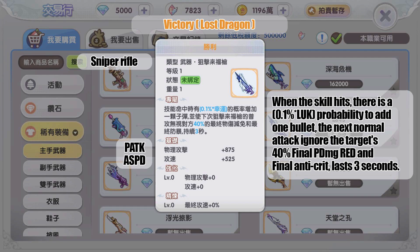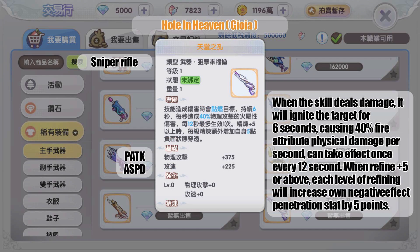The gold weapon from MVP Lost Dragon: when a skill hits, there is a probability scaling with luck to add one bullet. The next normal attack ignores the target's 40 percent final physical damage reduction and final anti-crit, lasting three seconds.